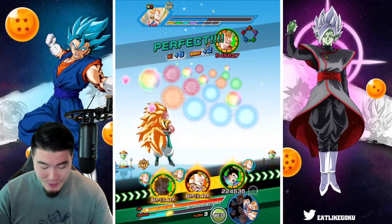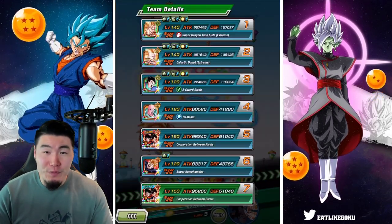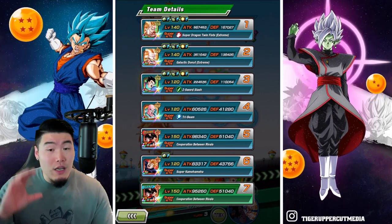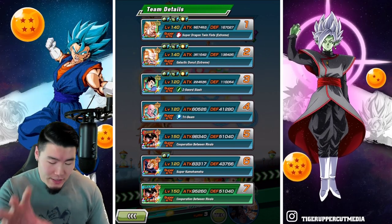We got 4 more Rainbow Orbs here. Without support now, we're looking at 167,027 defense, which is still good. Let's try to get an 11-key super.